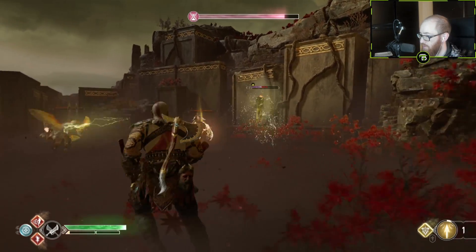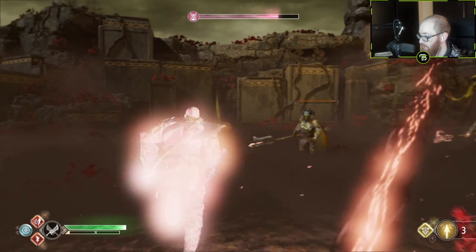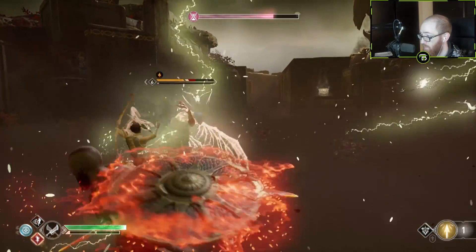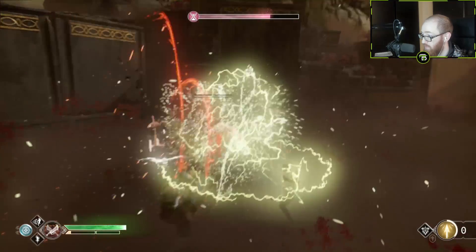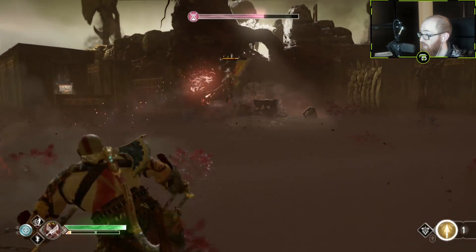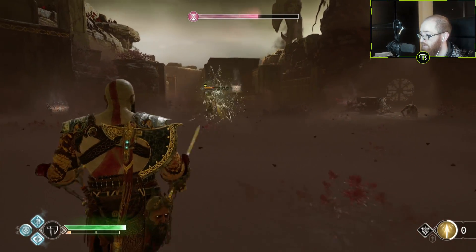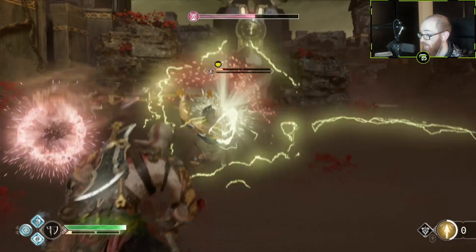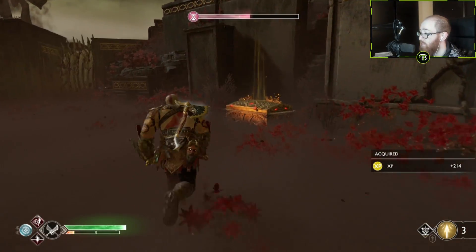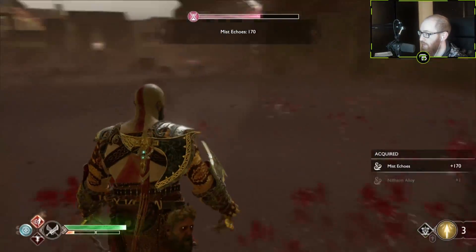Shoot the thing. Hit him with him — I love you, it's on fire! Nice. I just wasted my heavy runic attack. I got nothing to really attack this guy with. I forgot he can do that. Got some XP. That actually gives me a little more health. Let's get some more echoes, because we're going to need it.